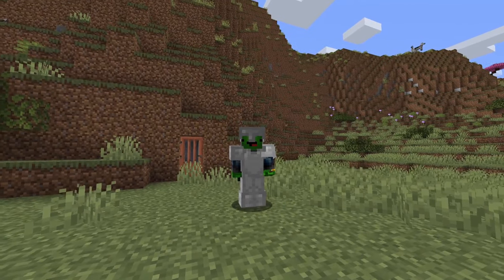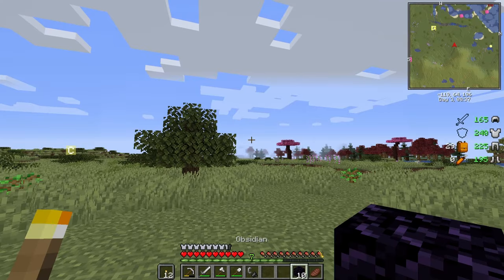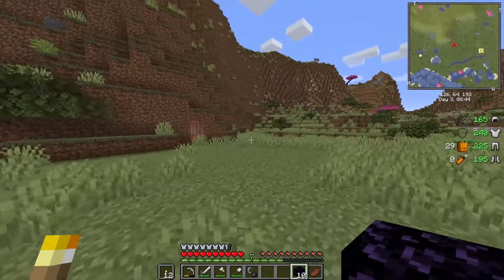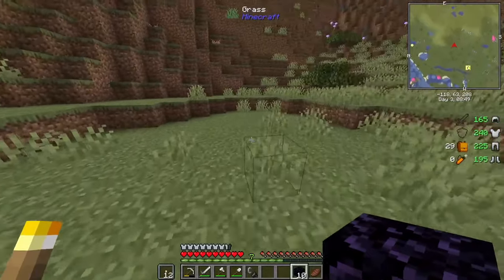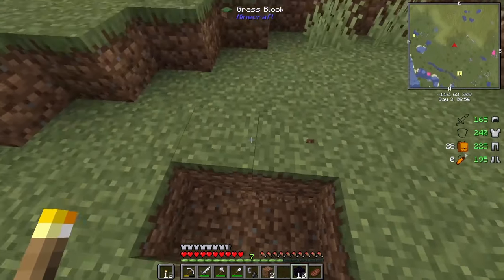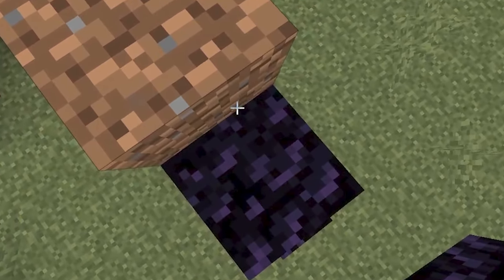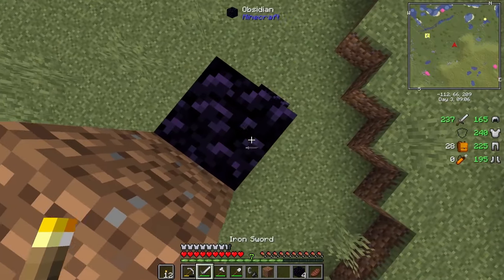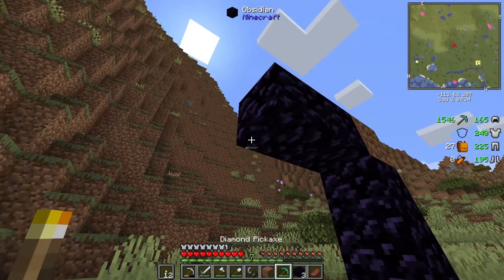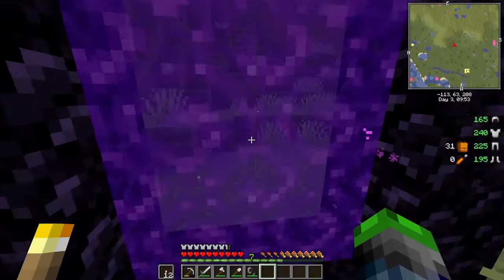Armed with our sword, iron armor, and obsidian, we are going to the Nether! Let's get this portal set up — we had a skeleton down there. This is going to be a very temporary portal. Let's place the obsidian, light the portal — bam! We can go into the Nether now.